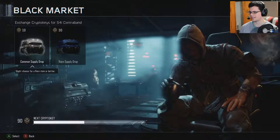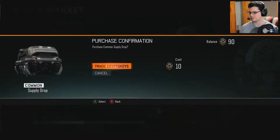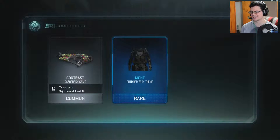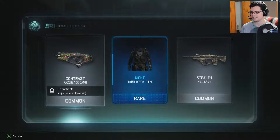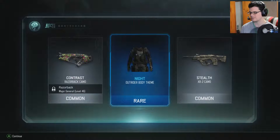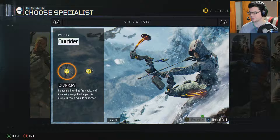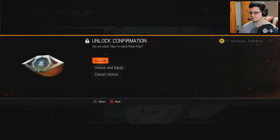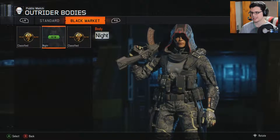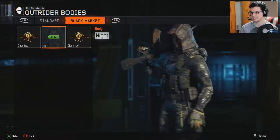Let's give it another try — and legendary right off the bat! Either I'm gonna get nothing the rest of the time, or it's gonna be my night. Outrider Bonnie theme, rare contrast, and stealth. Stealth may be a common but I like it — it's very strategic. Let's go ahead and take a look at the night for Outrider. I'm gonna go with the vision variant — so that's the standard look, and here's black, that's pretty cool.